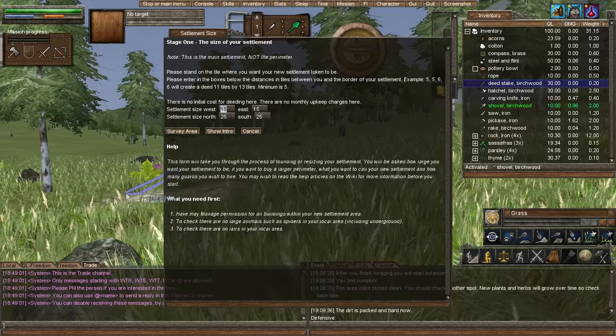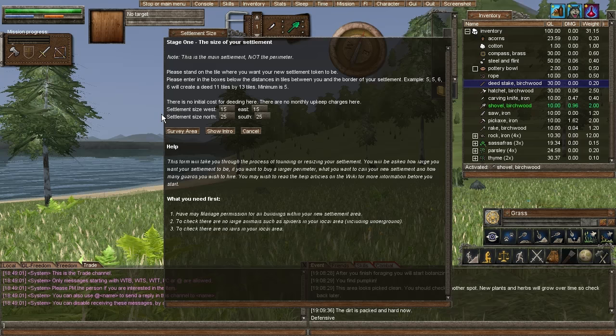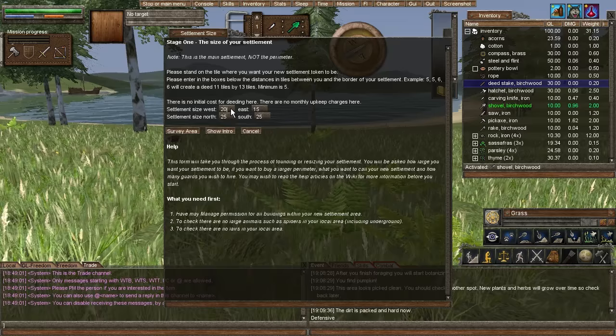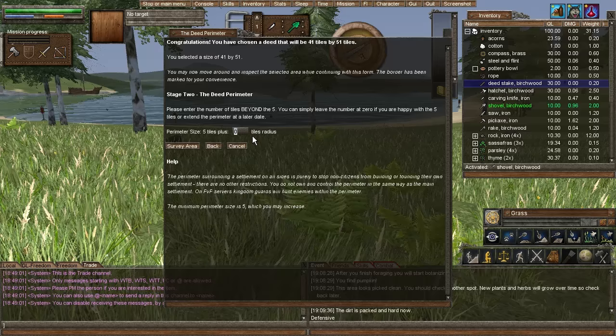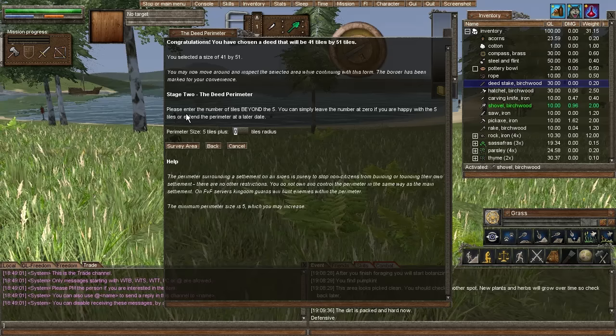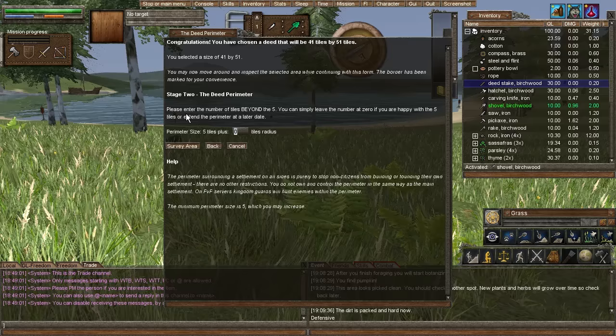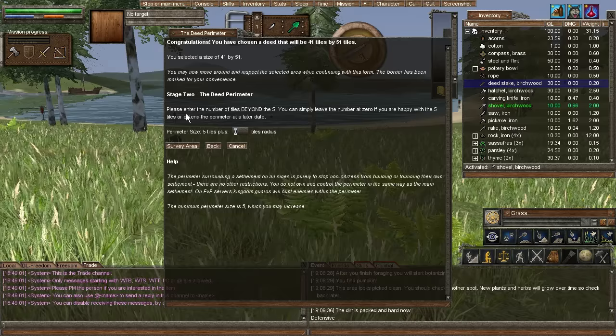Maybe I'm getting greedy — it's free, he said whatever we want within reason. So maybe we'll go a little bit into the water — just a tiny bit West, let's go 20. The perimeter is five tiles plus five tiles, that's fine. In Worm Online all this stuff costs money — it costs upkeep. The more tiles you have, the more money it costs every month. You have to put copper or silver coins into your settlement token. The bigger deed you have, the more upkeep it costs — it's a good way to constrain people from making huge deeds.